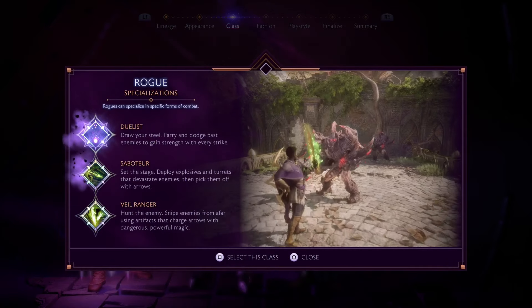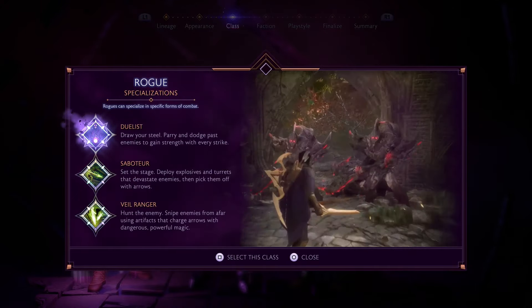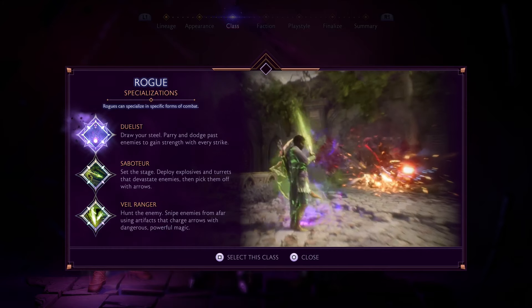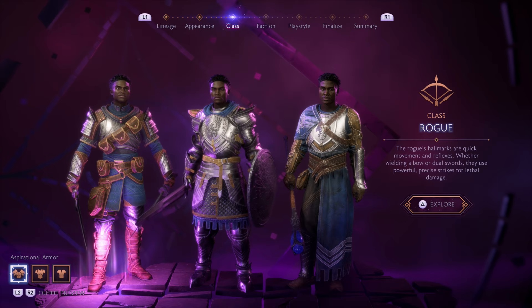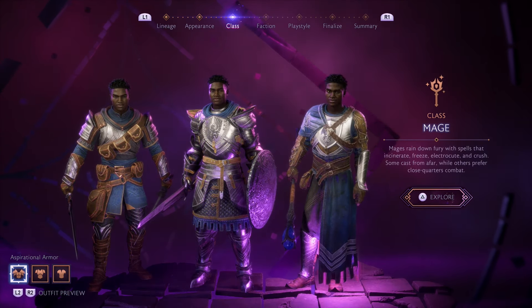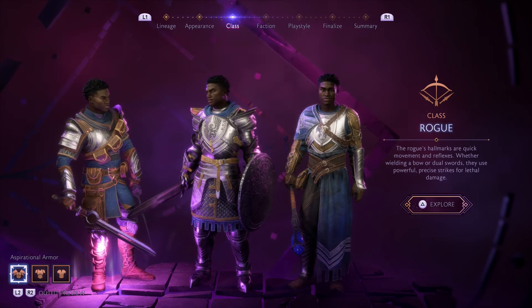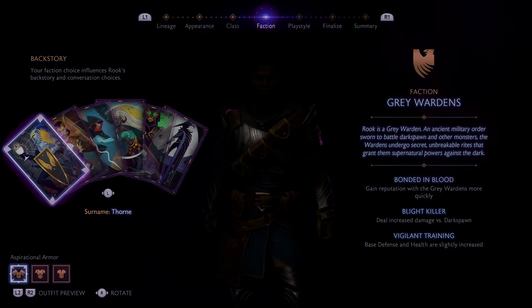Rogue is the one of my choice right now and I'm having a good time with it. It has a mixture of two different things that I really like. The main point is you have to decide what type of play style you want, and this will determine everything, so just make the right choices.